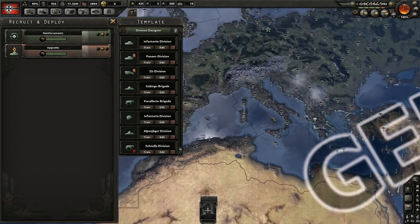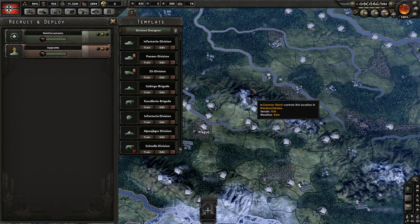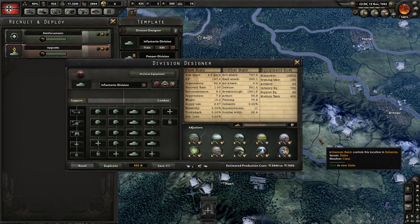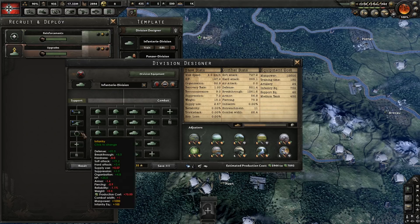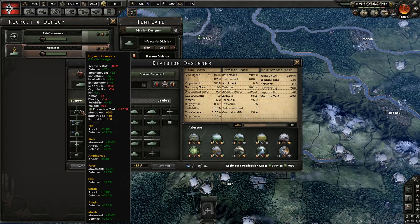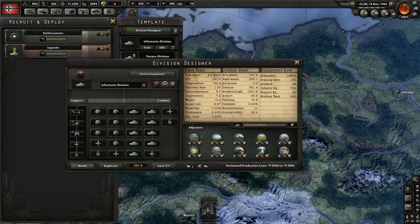Entrenchment is a stat that ticks up daily — roughly 2-3% per day up to the maximum — adding extra defense to your division. If a division stays stationary, its entrenchment increases, boosting overall defense by a percentage of the division's base defense. Adding engineers provides extra entrenchment up to the maximum cap — for example, adding an engineer company grants plus 11 entrenchment.